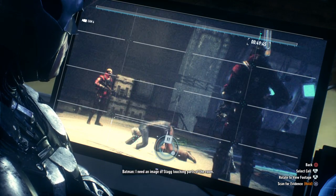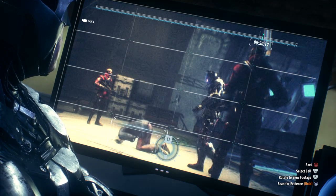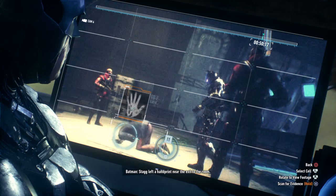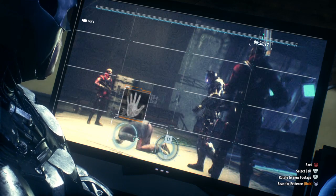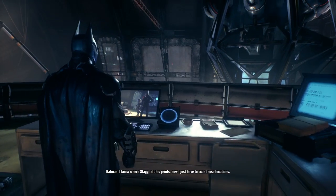I need an image of Stag touching parts of the room. Stag left a handprint near the exit to the room. I know where Stag left his prints. Now I just have to scan those locations.